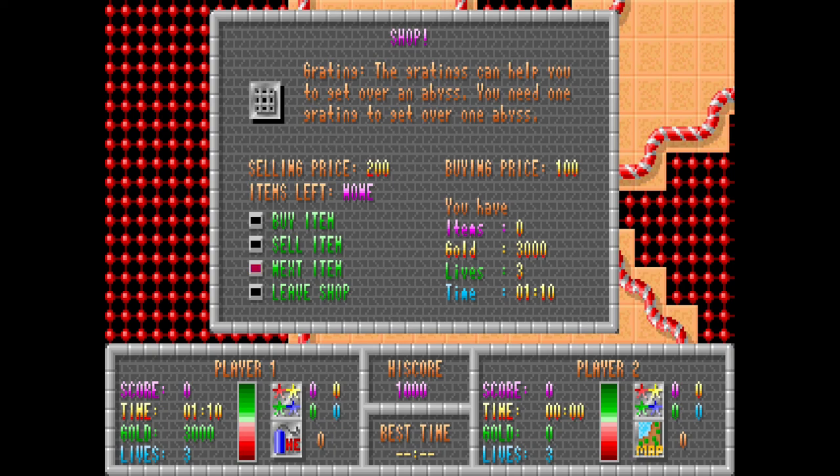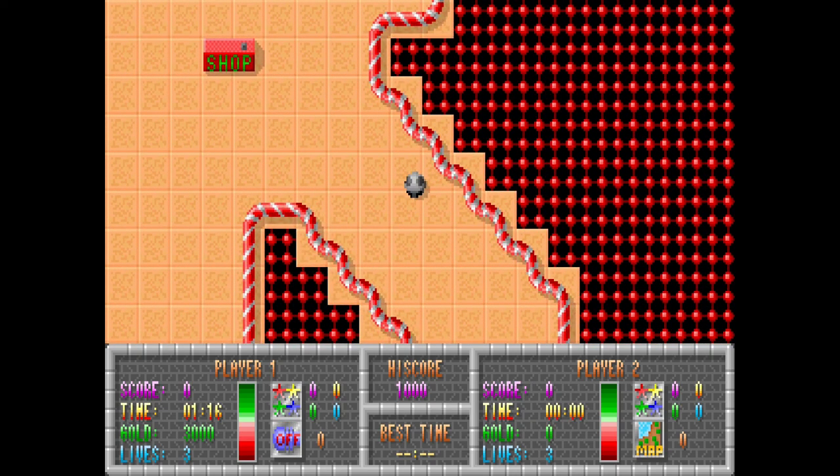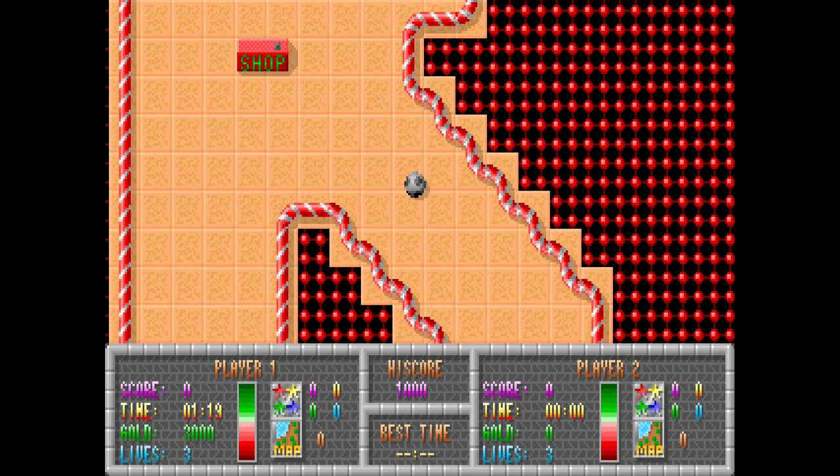Next item — helps you get over an abyss. That's what we need. We've got acid pot, extra energy, electro laser, extra time, helium pots — pump yourself up and fly over walls and abysses. They're very expensive. So what we really want is some grading. It says items left: none, so they don't have any. They've got maps and red keys. I wonder if shops have different inventories — maybe they do. We start with nothing, so I'd have to go back to another shop and find the right one with the right item.